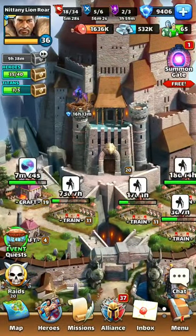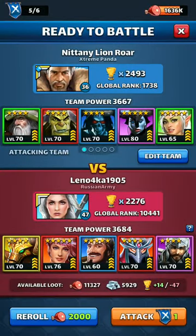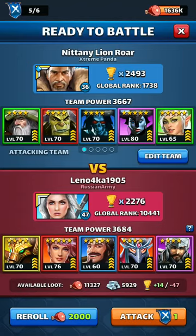Nittany Lion Roar here, and I'm going to do another raid video. This time I found an opponent who has a blue tank and red flanks. You're going to see this strategy sometimes because what they're hoping I'm going to do is bring two greens — like Melandor and Lyanna — to kill the tank, Richard. But I'm going to run into a problem when I get to Marjana and Guardian Falcon, because then the greens aren't strong against them, and a lot of my tiles will be weak. He's hoping it just wears me down and kills me.